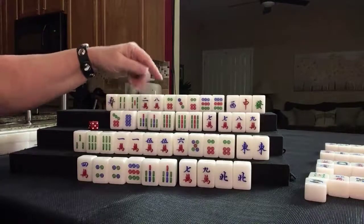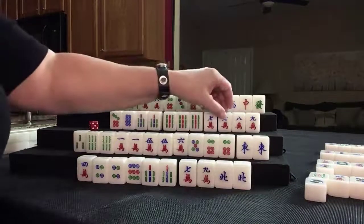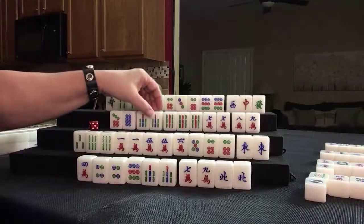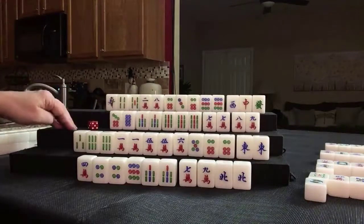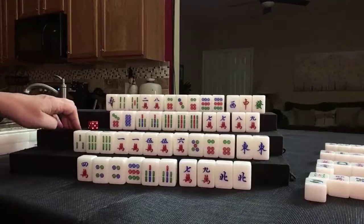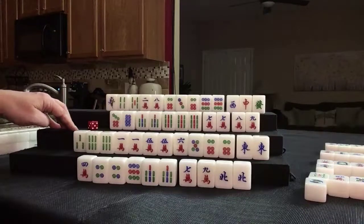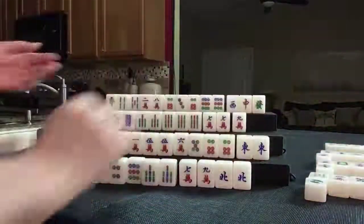If we did all pong: 6, concealed kong: 2, that's 8. Pong of terminals is 9, double pong is 2 — that's 11. It's only 5 points less and not as risky. So this is the decision point right now. We're in the middle game. Let's discard 8 crack and go for pongs — who knows if we'll get our single tiles.